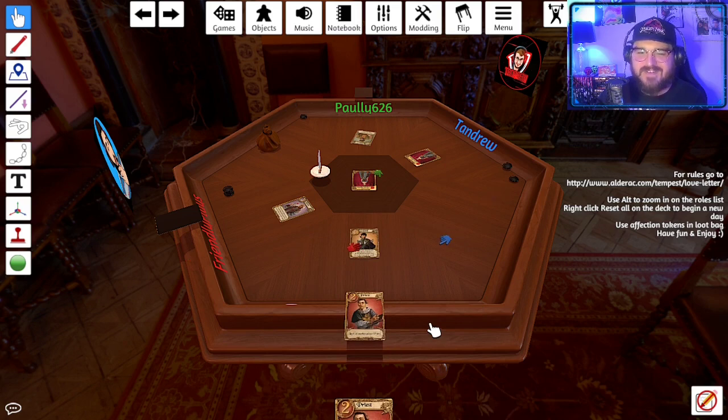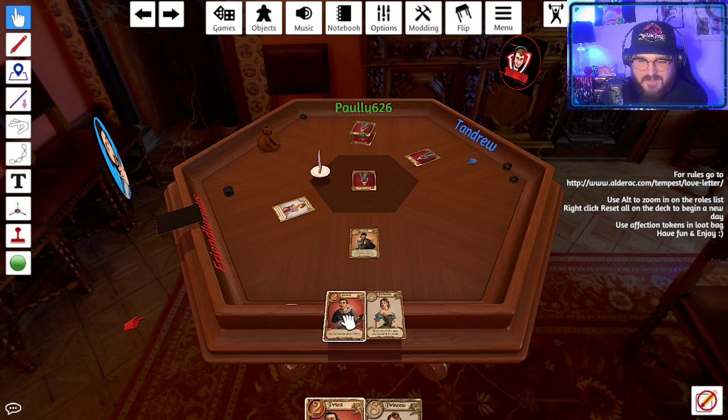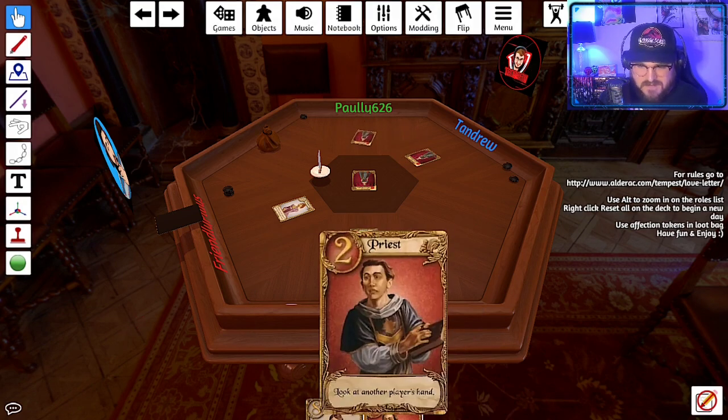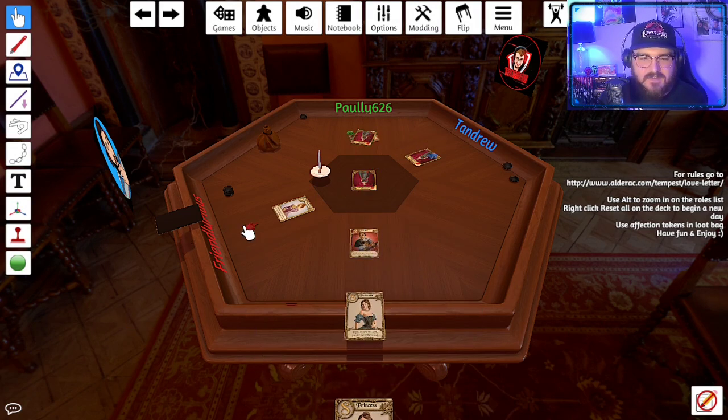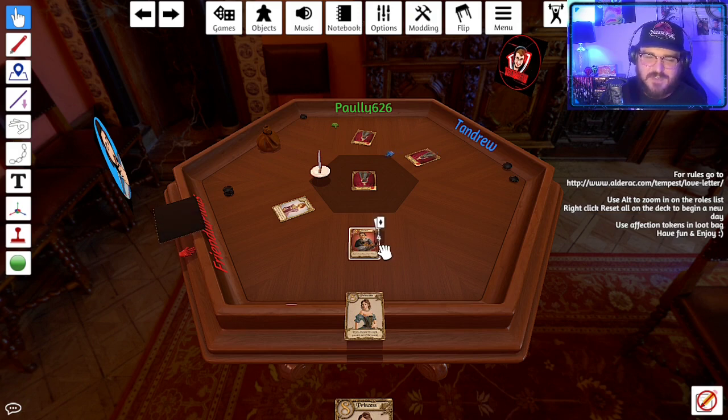Pauly asks if the host has a countess — he does. Players react with surprise. Someone guesses Friendly has the princess. The host asks Friendly if he has the princess — Friendly says no. The host also asks if Friendly has a king — Friendly does not.